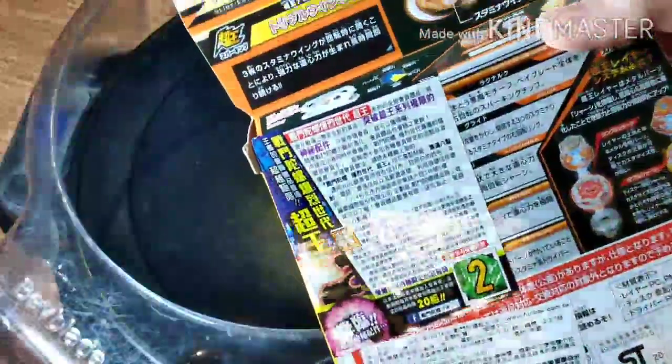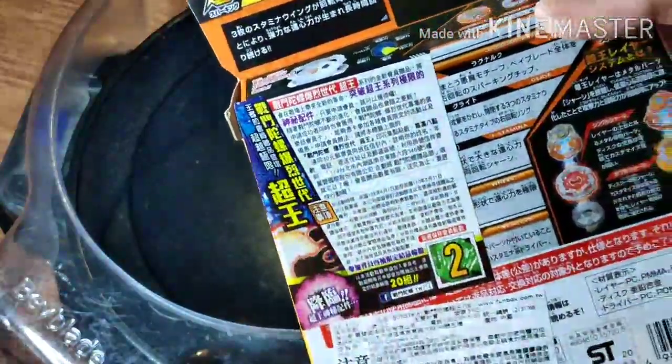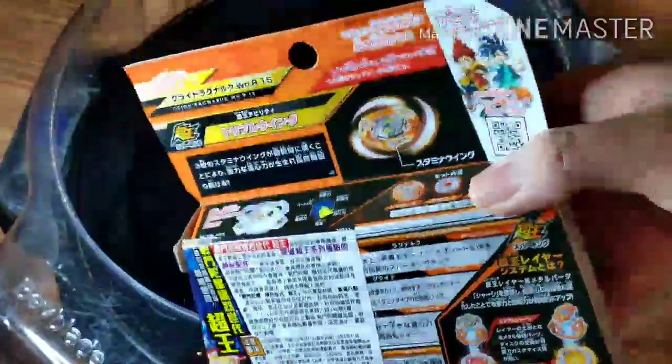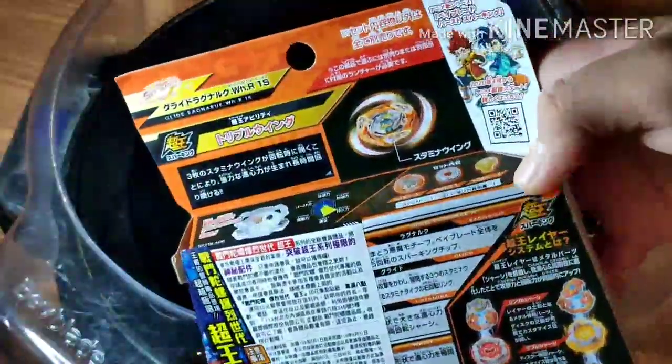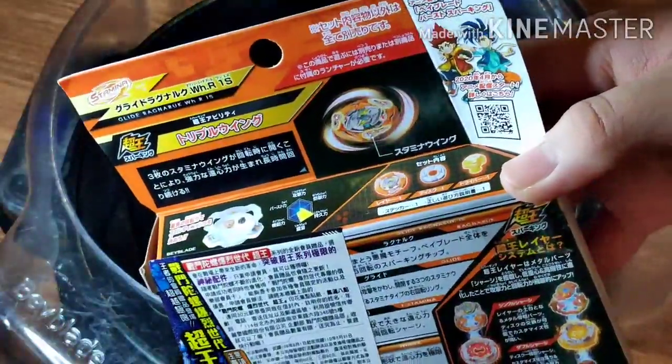The wheel disc is very good for stamina. If you guys have Glide Ragnarok, use the wheel driver. And this — the Revolve. I don't know why Takara Tomy put Revolve back onto Sparking from like the dual layer series. It has 1S as well.